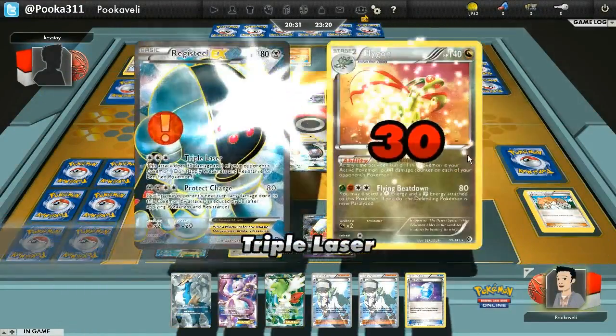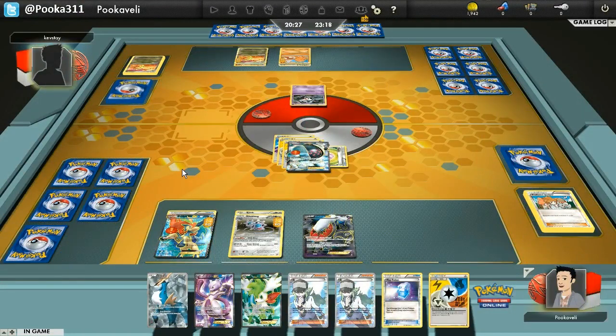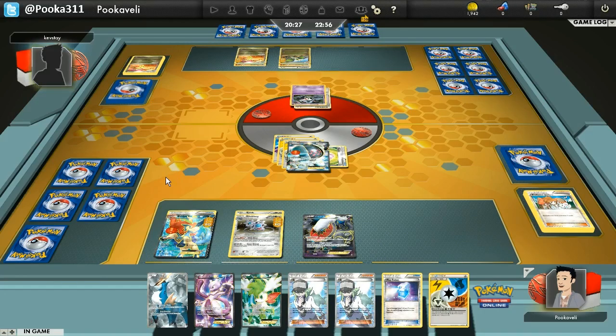The Max Potions really helped me out in this matchup, just taking damage off my board. We got a nice play here — I get to Triple Laser all three of those: two Flygons and then the Trapinch. I just want to knock out his Flygons because if he loses those it's game over. I've set those up to be knocked out with Secret Sword from Keldeo, doing 110 damage — that's going to knock them out. From here I should be just fine. As long as I keep getting energy down, I should be able to knock out Flygons over and over and win the game.